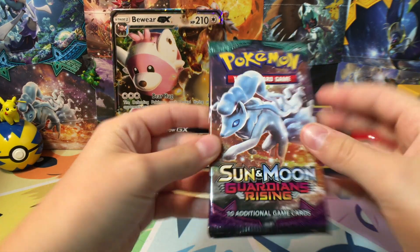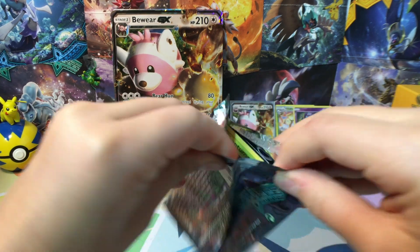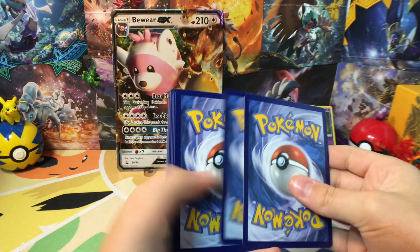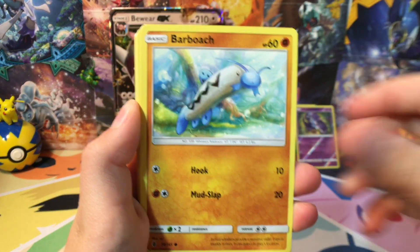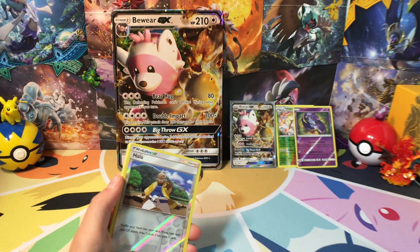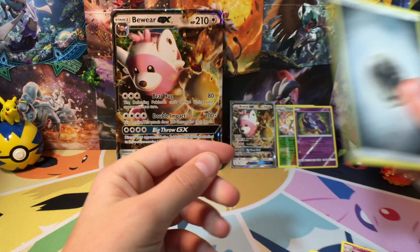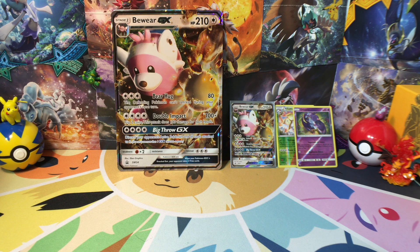Last pack — please let's get something good. I can see the shine of a green card. I can still get a reverse rare, right? Phantump, Barboach, Carvanha, Taillow, Jangmo-o. I did the card trick wrong again. Clefable, Heatran, Choice Band, another Oricorio, and another Metal Energy. No ultra rares, two reverse rares, and I did the card trick wrong twice.